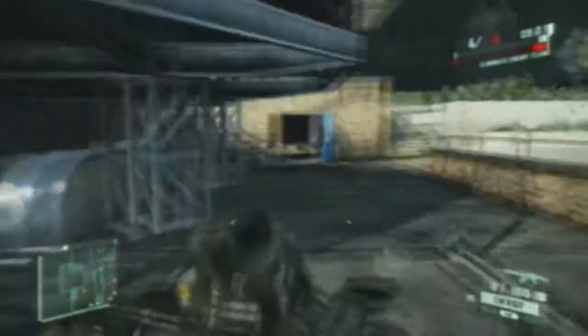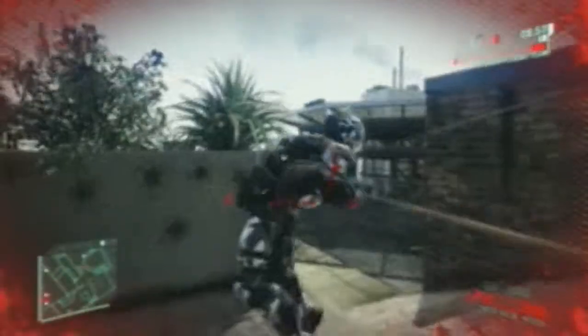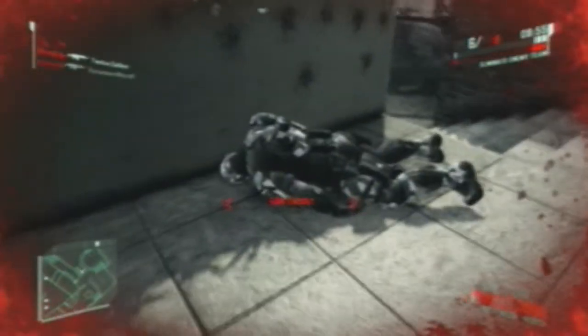So basically, the whole point of Crysis is you're guys running around in giant nano super suits. There are three main things: there's power, armour, and stealth. Everything you do, like running at super speed, is to do with power. Jumping really high is also to do with power. When you pull the left bumper, you go into armour mode, which I should have done there but did not.